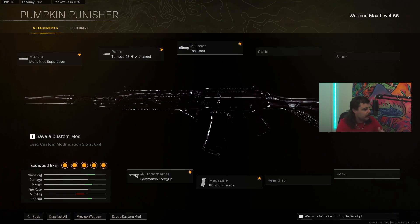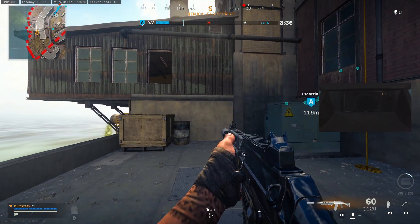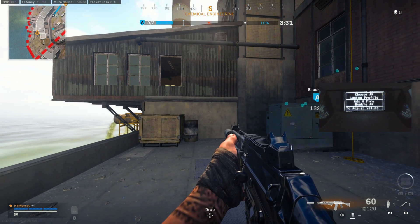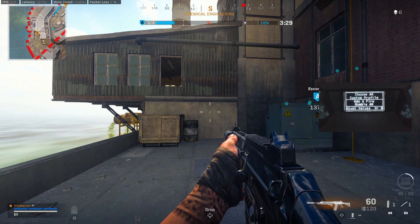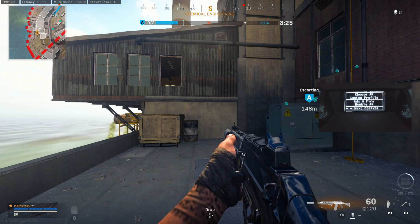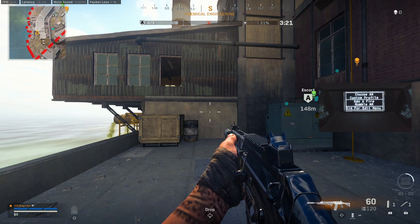First off let's have a look at the attachments. This is my all-time favourite weapon - that's why it's obsidian. I've got mono suppressor, the Arch Angel barrel, the tac laser, Commando 4 grip, and a 60-round mag. Now let's have a look at the anti-recoil for the weapon. I love this weapon, it's my all-time favourite in the game. We're only going to need to use either Rumble or Legacy anti-recoil. I've been using it since I only played on console, and I've also been using the Legacy anti-recoil that was in the older Taylor Drift scripts.